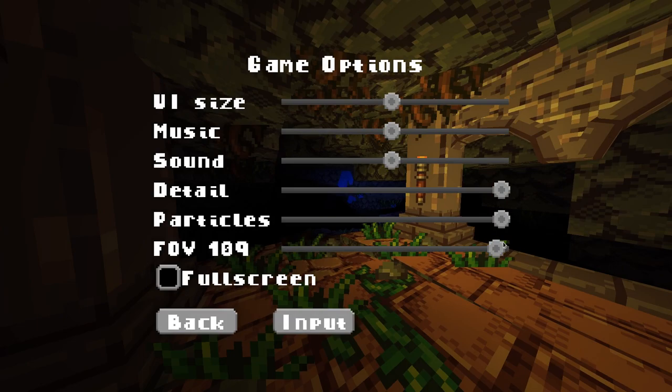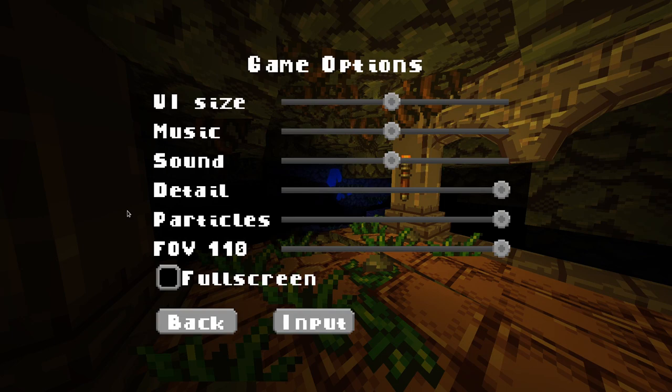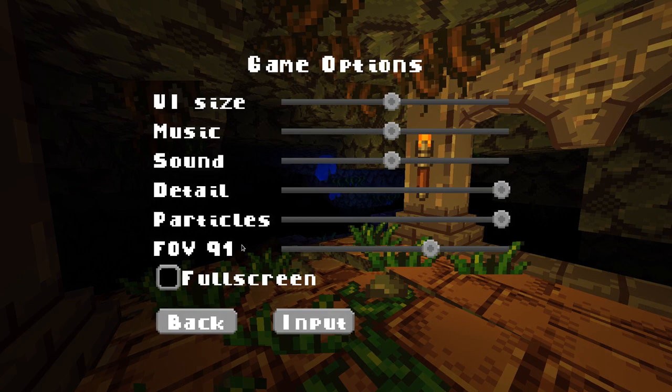What's great is as you change the FOV, you actually get a bit of a preview. I personally find that 91 looks good on my screen because if I put 110, everything around here kind of looks stretched and disordered, which is common with FOV. You want to pick the right value for your screen resolution.